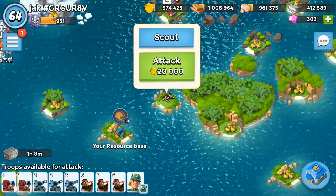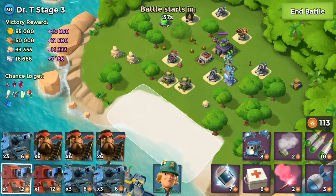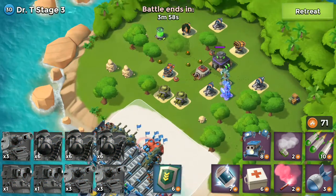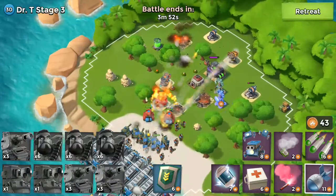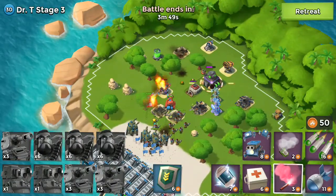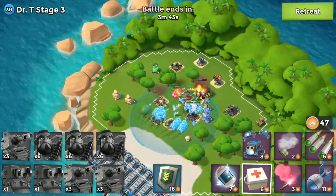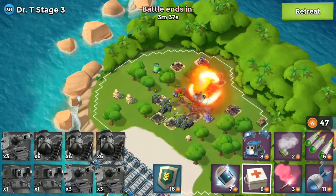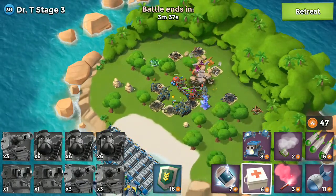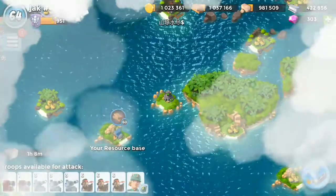There was a maintenance break today, so I think they've fixed a few bugs from the last release. Let's go ahead with stage 3. I'm going to land all my troops here and take down two key defenses. Let's go directly to the core and activate the Iron Will special ability. Stage 3 is very easy — there's no point losing this stage with all my troops maxed. Stage 3 is gone!